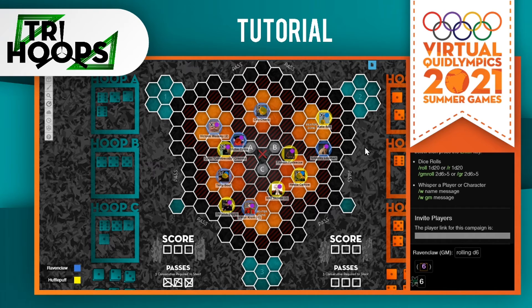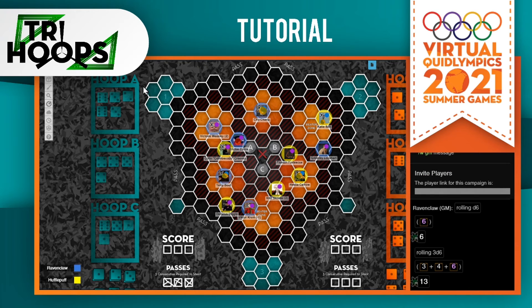In order to shoot, each character must have been involved in at least three consecutive passes before you can shoot. Every chaser needs to touch the ball at least once, and the other team cannot come into possession of the ball in between your passes. Once you have done those three passes and are going to shoot, you must declare which hoop you will be shooting at — Ravenclaw has selected hoop A. You will then declare which hoop boxes you are allocating your remaining d6s to: one to hoop A, one to hoop B, and one to hoop C. Roll and allocate accordingly — the 3 goes to hoop A, the 4 to hoop B, and the 6 to hoop C.